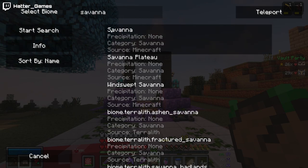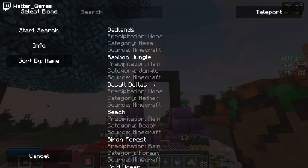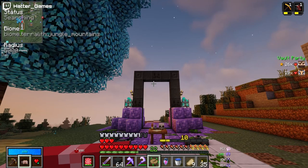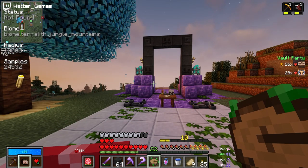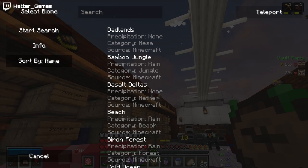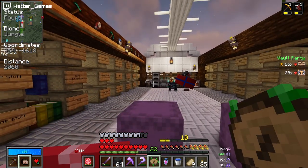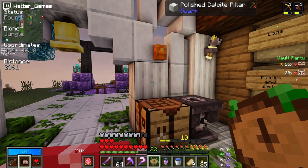Savannah. Search. Super far away — everything is about 2,600 blocks away. Does the Terralith jungles, do you reckon they spawn? Well, the nearest Terralith jungle is 24,000 blocks away. That's a bit far — I'm not going there, shockingly enough. So let's just do a regular jungle. Regular jungle's 2,000 blocks, so that's the closest one to us, and it's at 354, minus 1618.